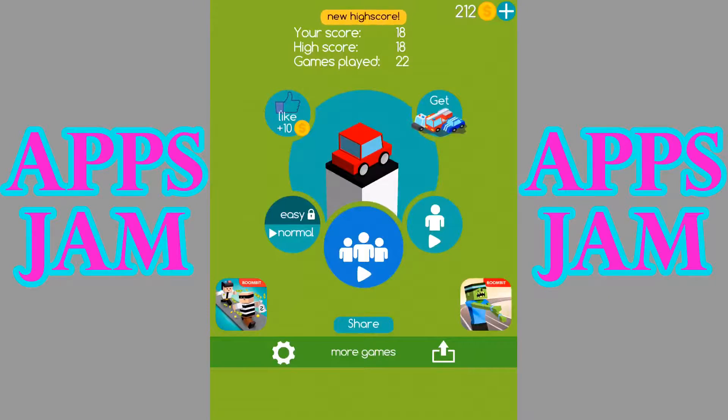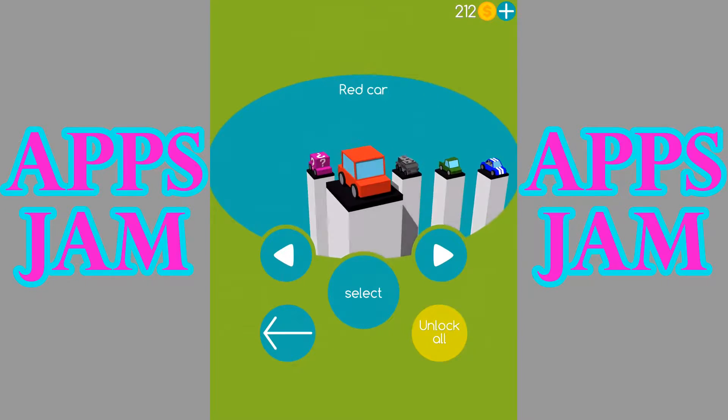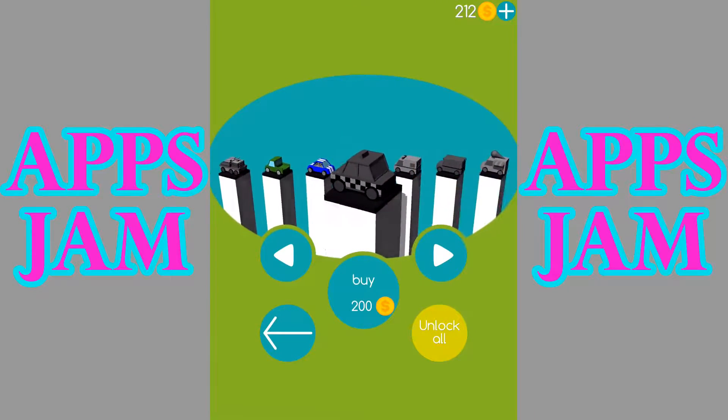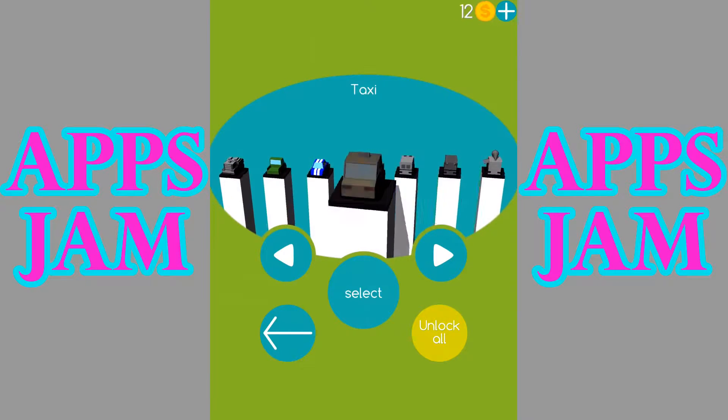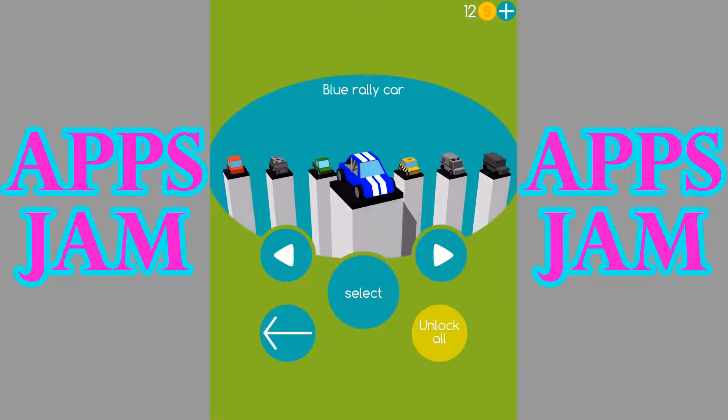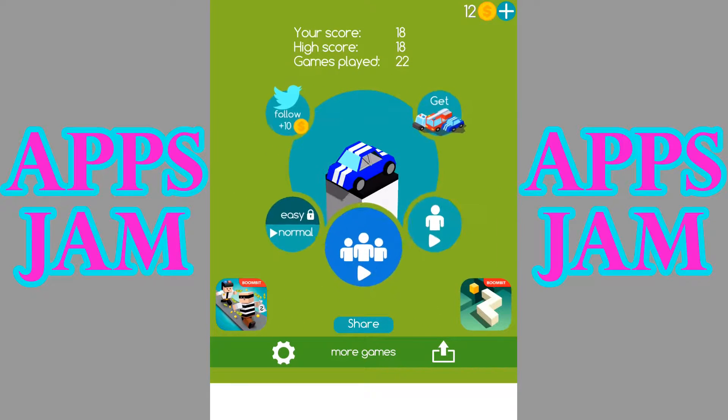It tells you your score, your high score, and games played right there. You can collect coins in order to unlock other cool cars. I unlocked these two right here. Now that I have 200 coins, I can unlock this one, which is a taxi. But I'm going to switch to this blue car and see how it plays.